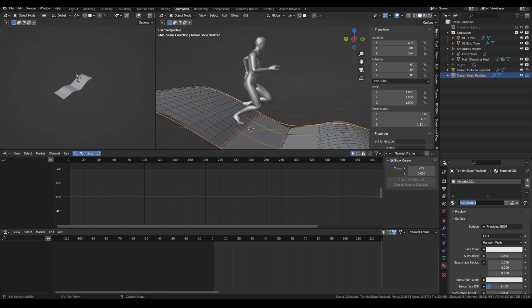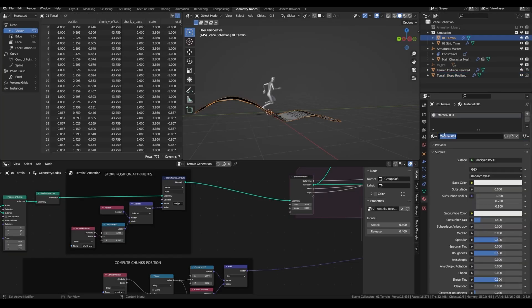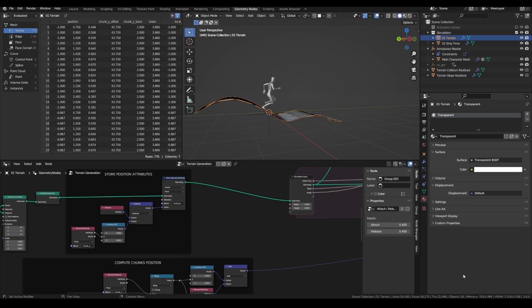First, I want to add a material which will be transparent, so that our terrain collision will always be hidden. Add a material to our terrain, name it transparent, and make it a transparent BSDF.